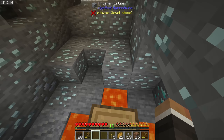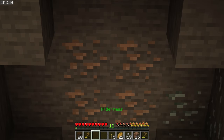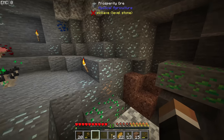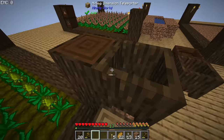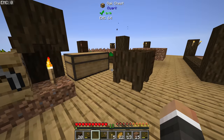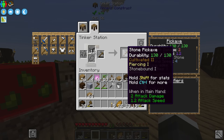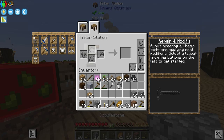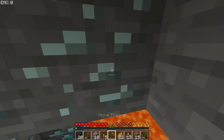Right now we don't have any iron because we used all of it making buckets in the last episode. However, we do have access to the mining dimension now, which is just packed with ores. What we can do — and what we didn't do last time — is actually repair our stone pickaxe. Over in the tinker station, if we put the stone pickaxe in along with some cobblestone, we can spend just two cobblestone to repair it, as opposed to making a new pickaxe every time one breaks. That's one of the main benefits of these tinker's pickaxes.